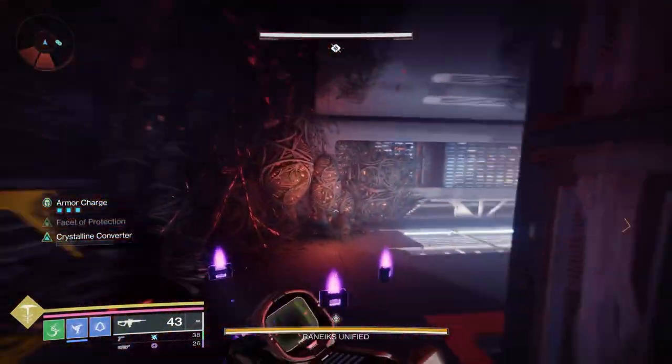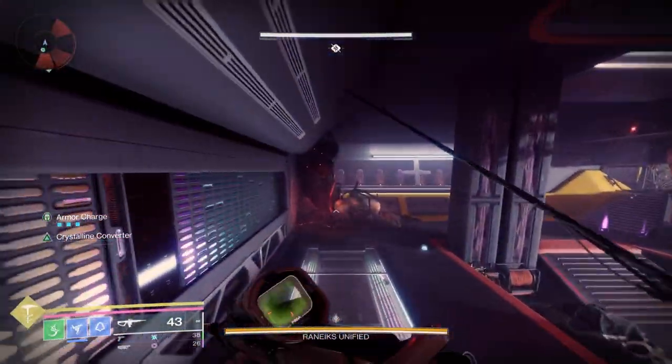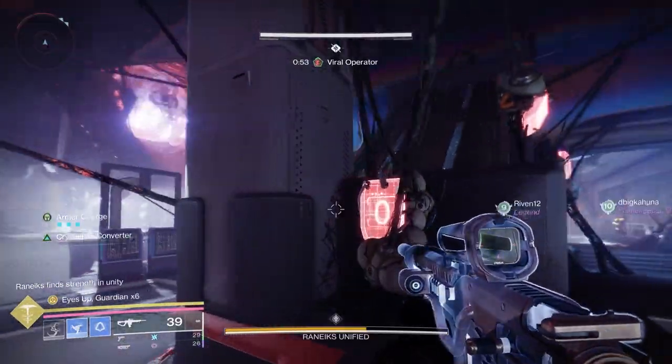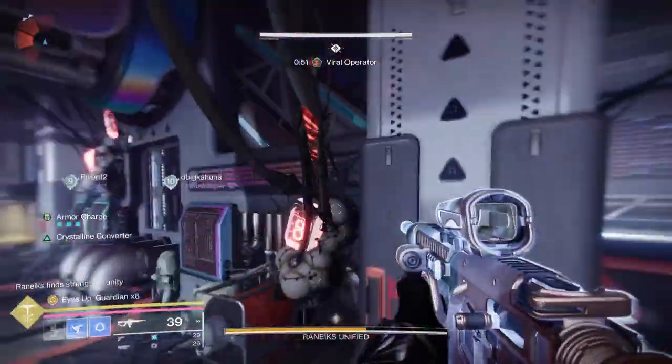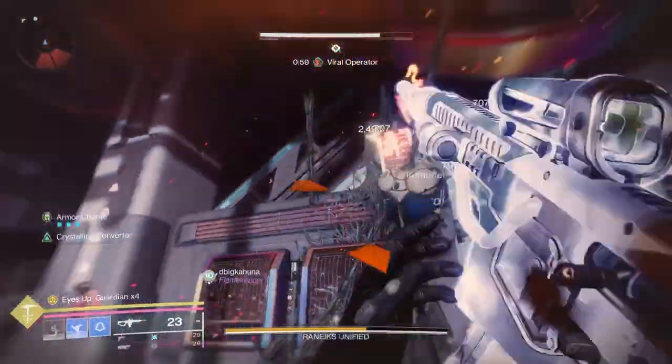At this point, you're going to do the exact same thing again. What you're trying to find are two additional numbers. The goal is to collect a total of four numbers, because you need to shoot four of the operator panels in the center room to trigger the boss DPS phase.